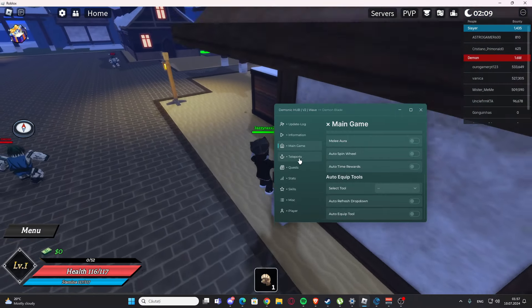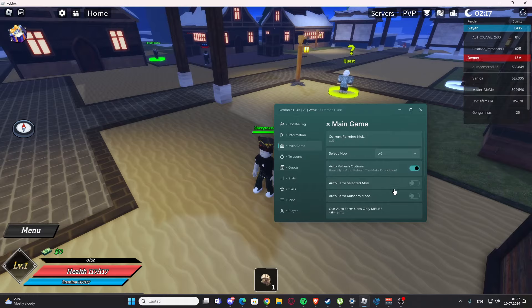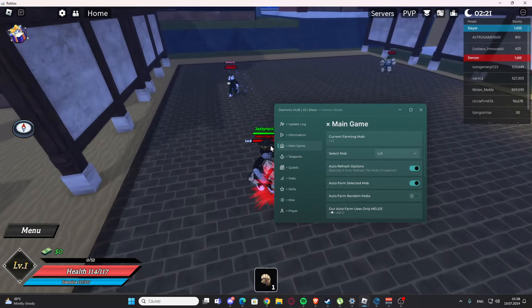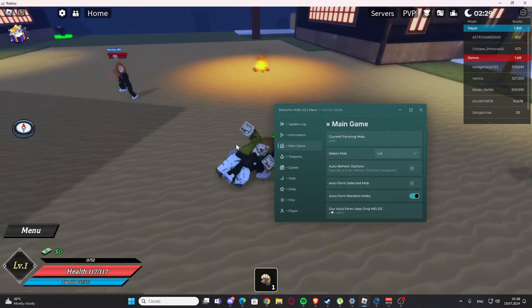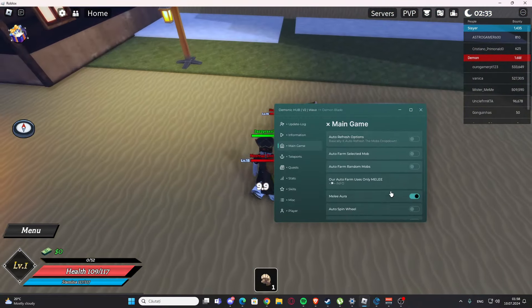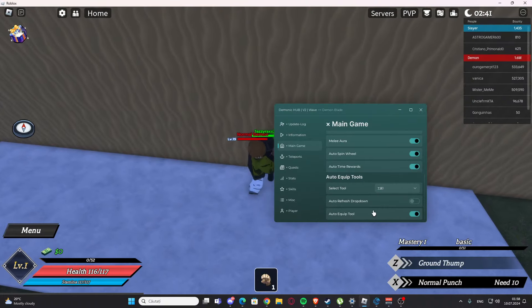You'll need to enable the auto attack or the melee right here. Now we can auto farm with no problems. We also have auto farm random mobs, which is going to farm random mobs from the map. We have auto spin wheel and auto time rewards as well.